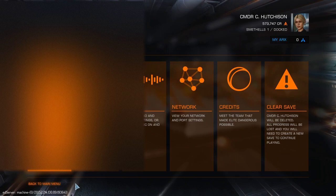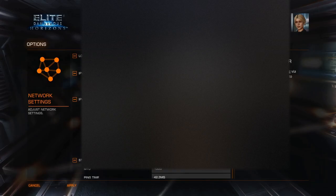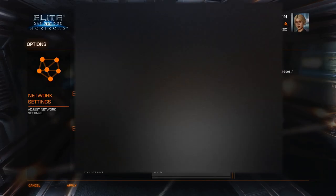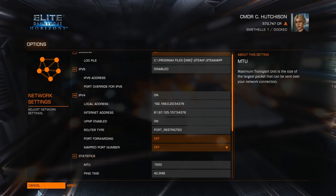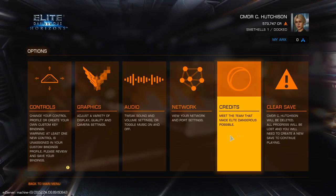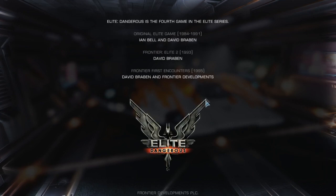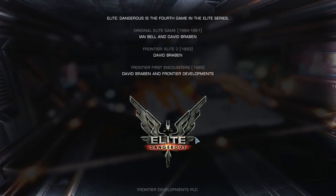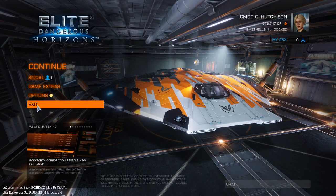We now have a whole load of new stuff that's arrived in the options. We've got the graphics and the audio — that's fine. Network — I don't remember seeing the network stuff before, that's quite handy. Credits — that's new.